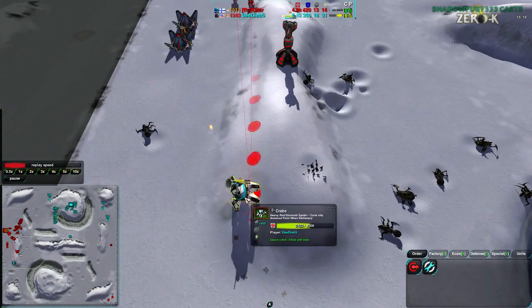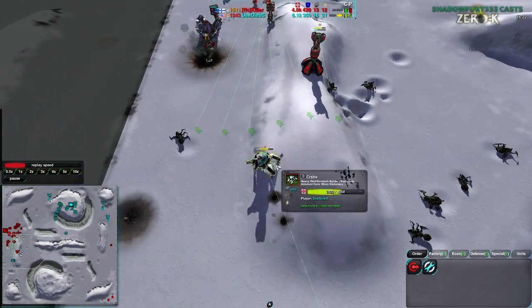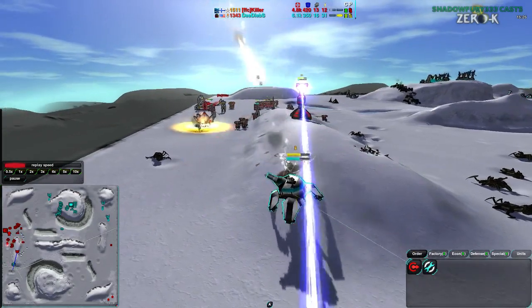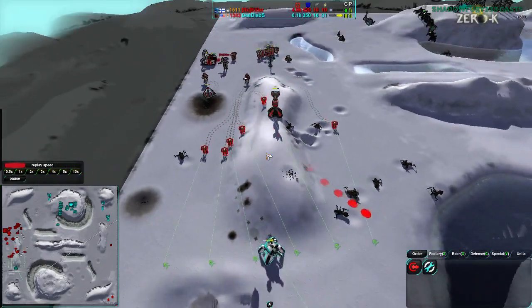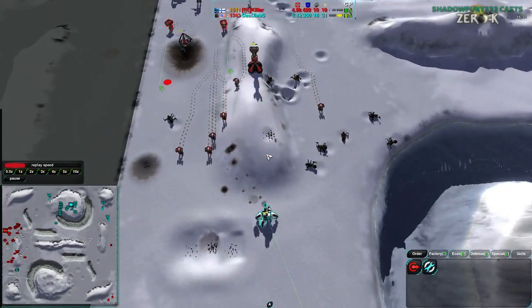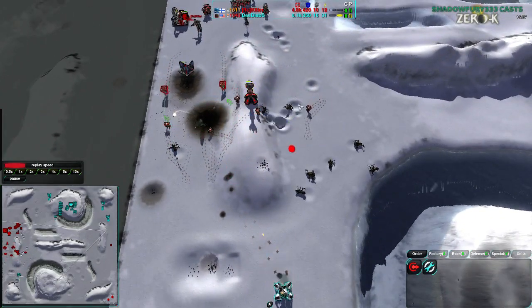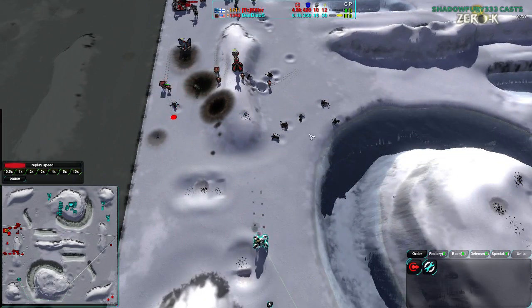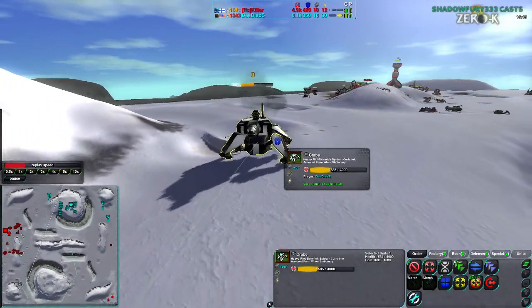Actually it misses completely, but it only has one more shot — misses again. That crab really had a bad angle for the stinger. The crab needs to stop in range of something — it cannot work well while moving. It really can't. Now the stinger hit. Yeah, the crab needs to not be moving. It takes a third of the damage when it's stationary — crabs take one-third damage when stationary. Very important thing to bear in mind.